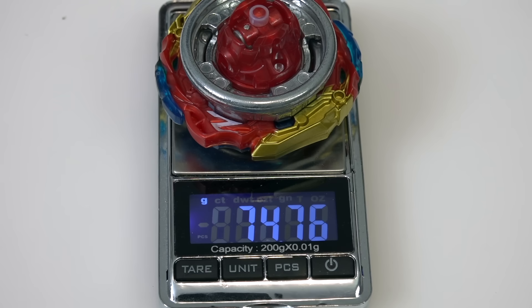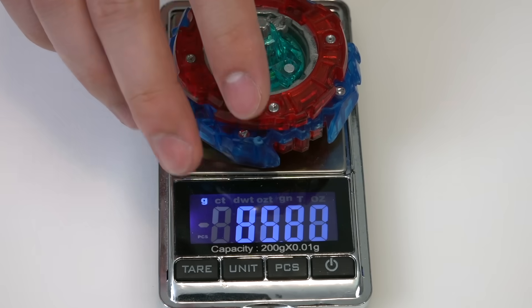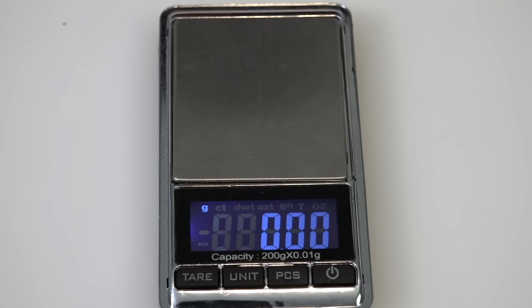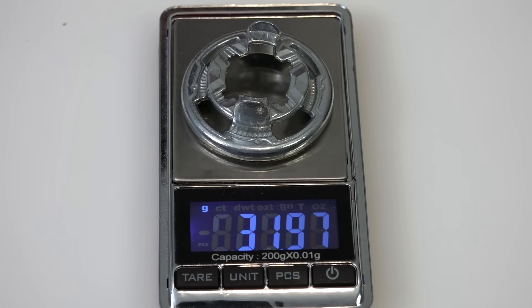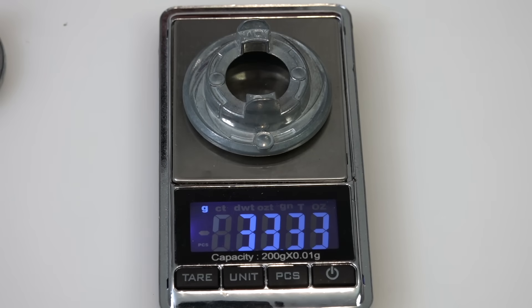We got 74.76 grams — so it's actually lighter than our Xiphoid Excalibur, which weighs around 79 grams. A few grams less, but overall not too bad. The illegal disc weighs 31.97 grams. Comparing that to the over disc — over already feels heavier — and indeed it comes in at 33.33 grams. So the over disc is still heavier.